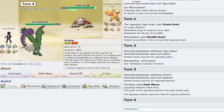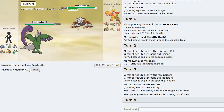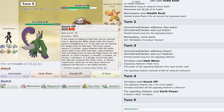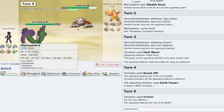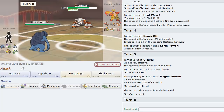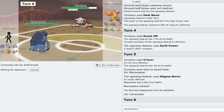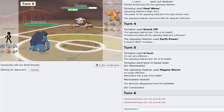He went into Scizor probably predicting Ice Shard. I Knock Off to get rid of his Leftovers - Earth Power coming out. He clicks Magma Storm so I go Caracosta - straight up Liquidation. I could also just shell smash here and I think that's a decent play. We live the Earth Power guaranteed.